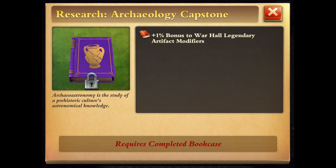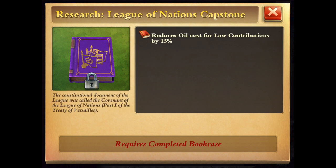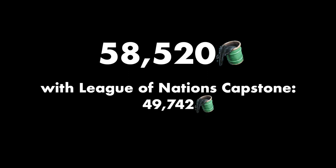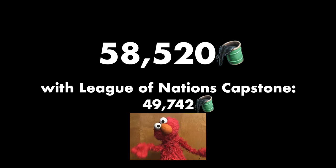The Archaeology capstone gives a plus 1% bonus to Warhol legendaries. That's fine. The League of Nations capstone reduces the oil cost for law contributions by 15%. It currently costs me 58,520 oil to max out my parliament contributions, and this will save me almost 9,000 oil every time, so it's not a bad perk to have.